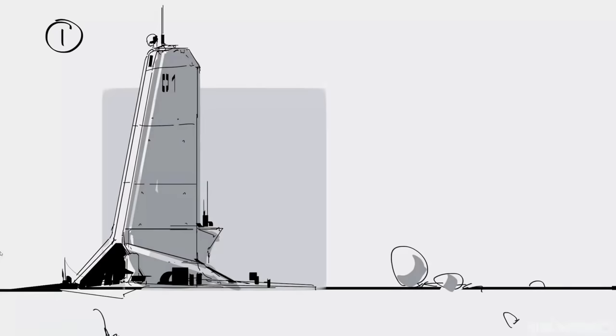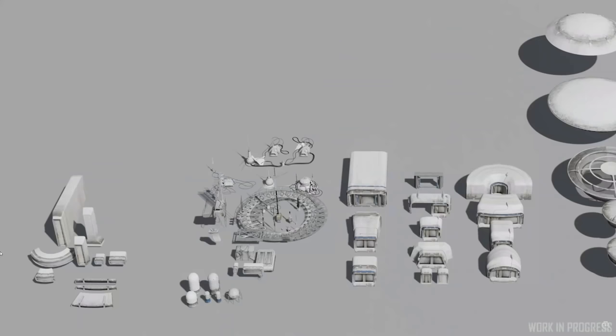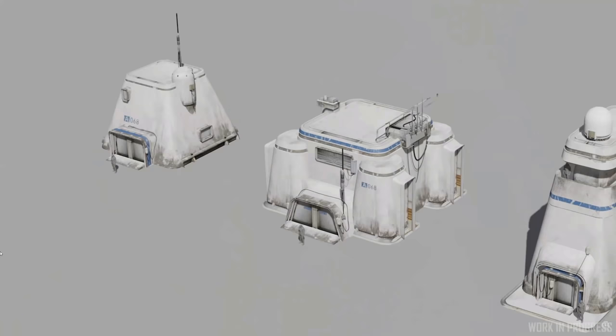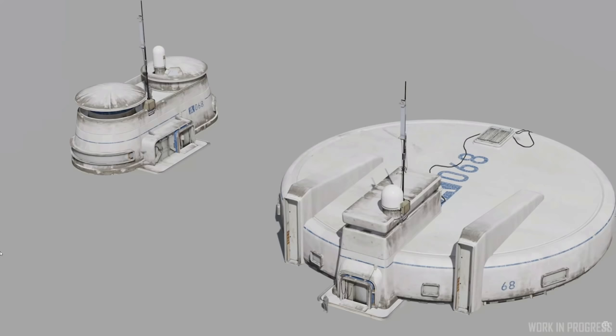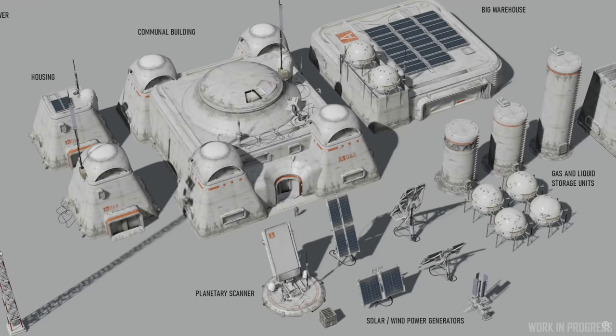In those 2017 presentations the outposts themselves were quite uniform building blocks. But fast forward to the summer of 2020 and we got a sneak peek of further work on colonial outposts in the ISC, which preluded a far larger feature as part of CitizenCon 2951. In these instances, outposts had really evolved to get a lot more varied, and building types had expanded to include shops, gas and liquid storage, warehouses, wind generators as well as solar, planetary scanners, separate communal buildings as well as housing units, cooling units, processing devices, comms towers, data storage, and life support units. Wow, that was quite a mouthful.